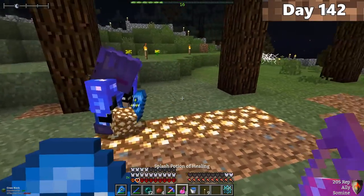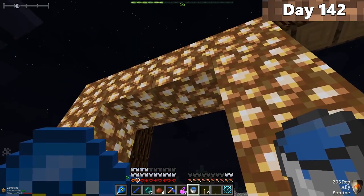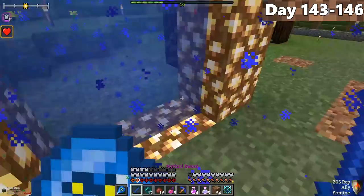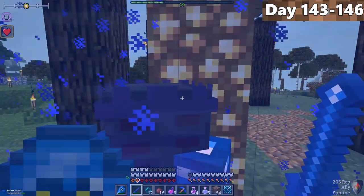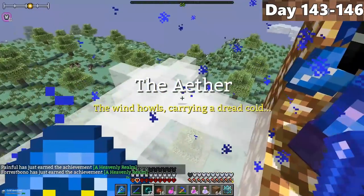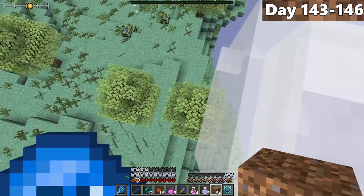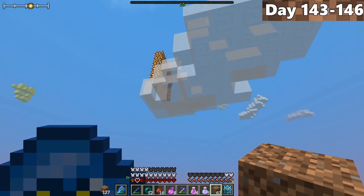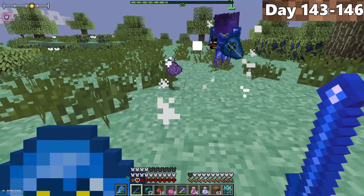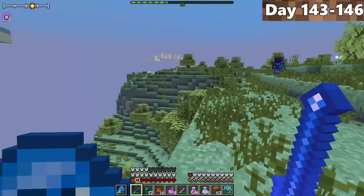In the evening of day 142, we decided to build the Aether Portal. You build it like a nether portal, except out of glowstone, then place a water bucket to create it. In the afternoon of day 143, we entered the Aether and spawned on top of a cloud. We had to be very careful because you can actually fall through the cloud — you slowly sink down. While investigating the Aether, we ran into an acre plant, then saw a floating, singing whale.